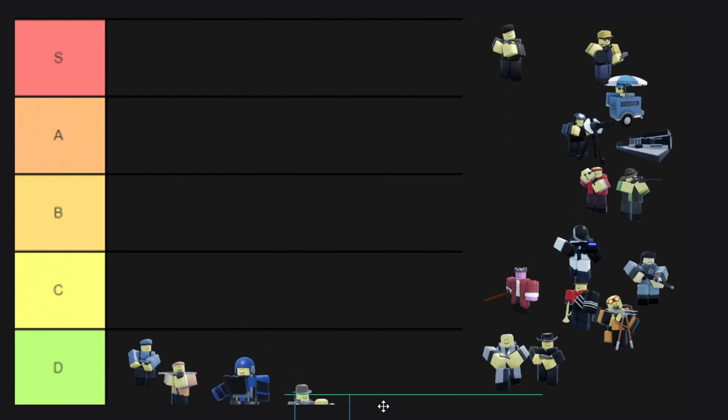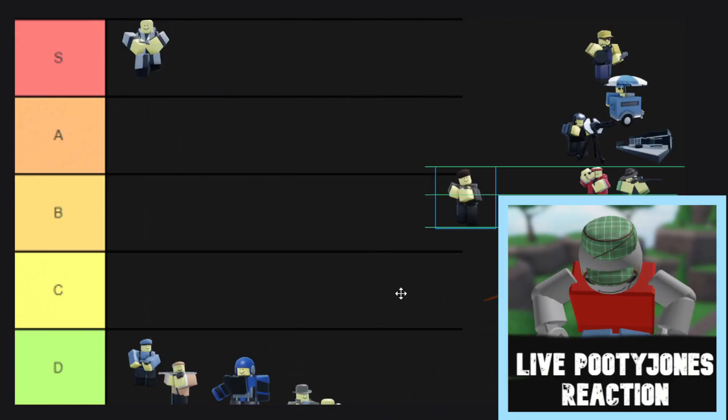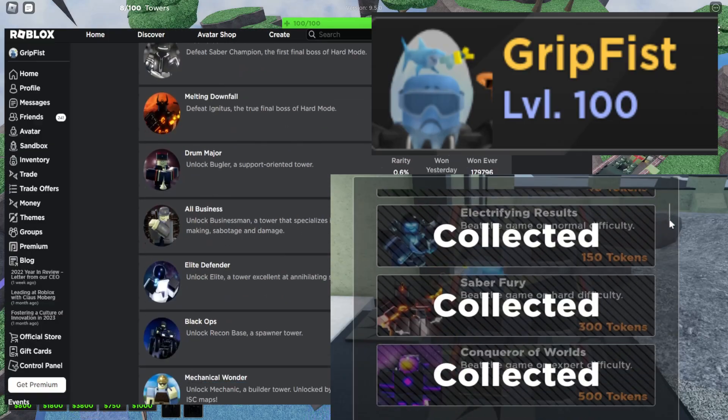It doesn't take a genius to put a bunch of different towers on a list, so what makes me more qualified than, let's say, Pootie Jones III? Well, Reem and Wheat, bitch.